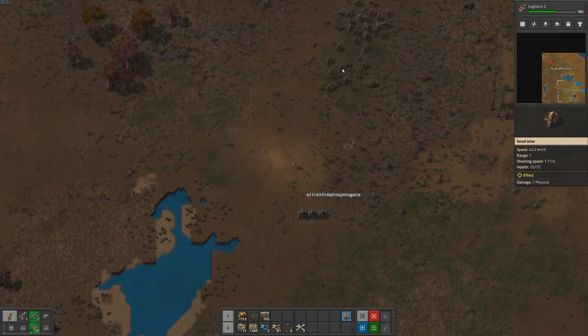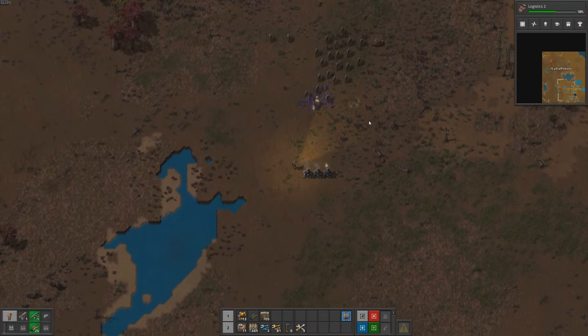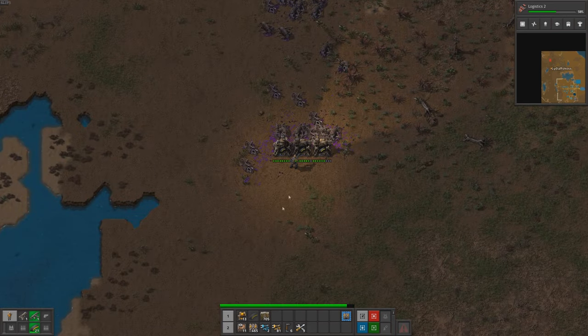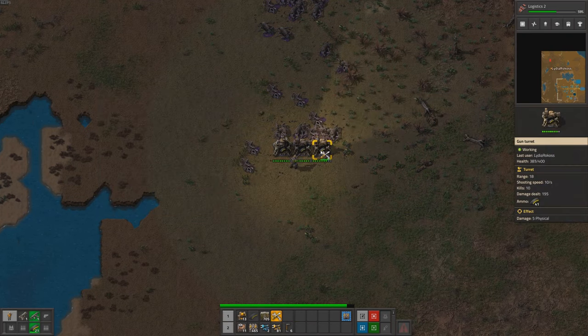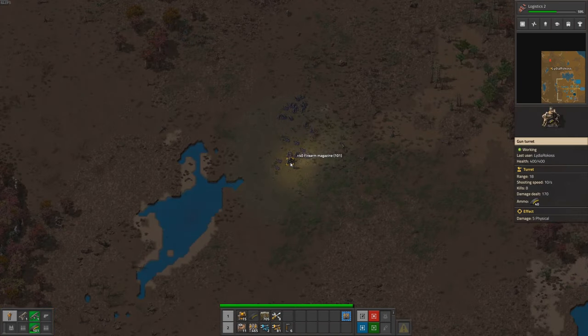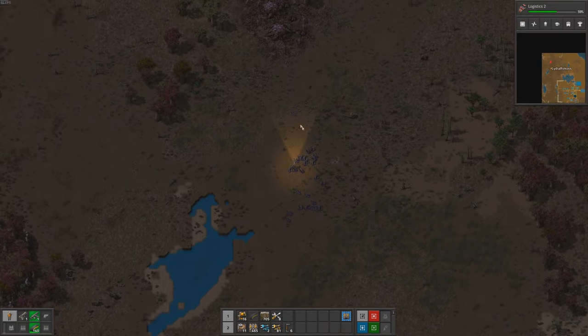Our brave Engineer Human ventured out to the northwest to deal with the biter nest that had been causing us so much trouble. Armed with only a machine gun and a few gun turrets, he faced off against the fierce biters. But Engineer Human was not deterred. He strategically placed his turrets and bravely fought off the waves of biters that came his way. With each wave defeated, he drew closer to the biter nest.